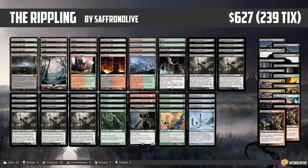Last week on our Against the Odds poll, we had an all-artifact poll, and in the end it was Thrumming Stone, the rippling artifact, coming out on top. So this week we are heading to Modern to play a deck that I'm calling The Rippling, looking to combo off and go semi-infinite with Thrumming Stone.